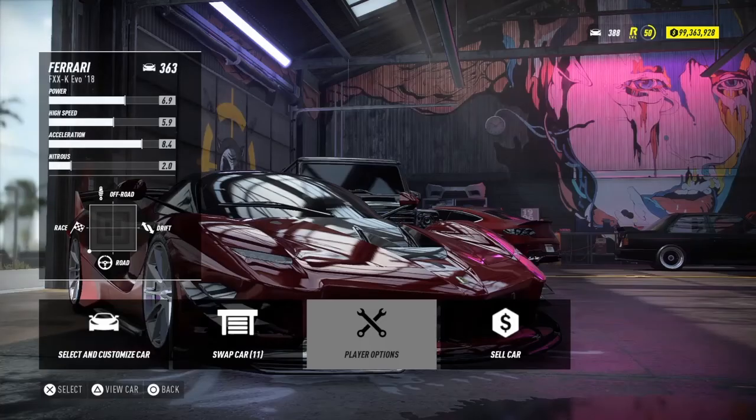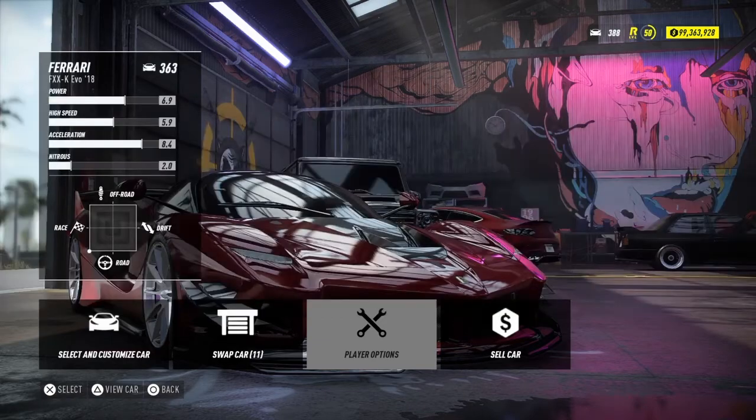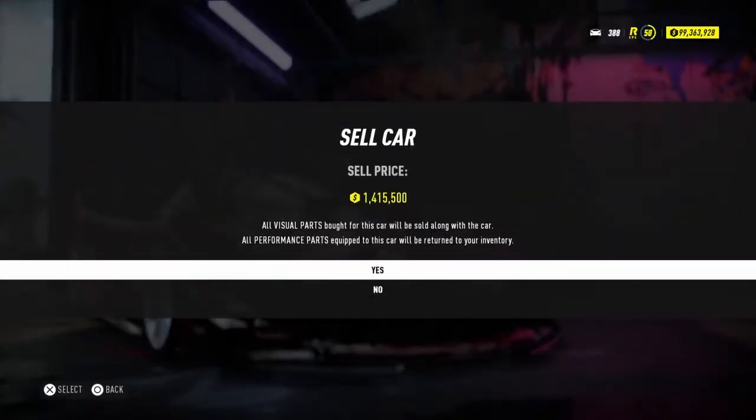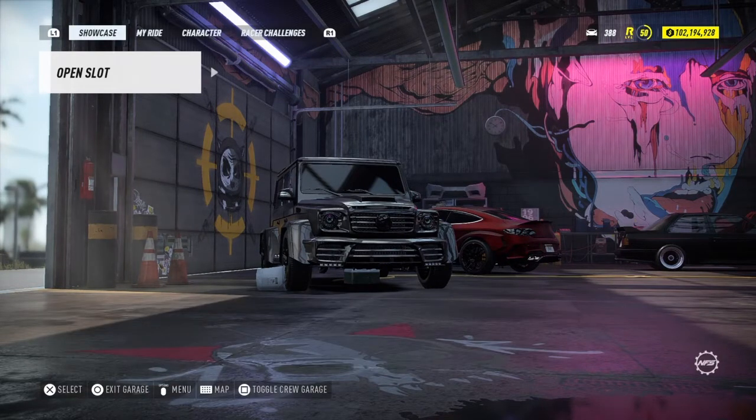Alright guys, when you're here you just need to double tap and go to network service and disable your internet. Just double tap and go back to the game. When you're back in the game you're gonna get a message — just press okay. Now just go to sell car. When you do that, just press start.